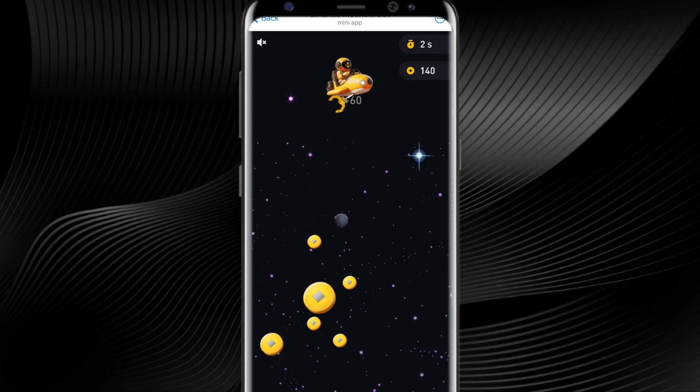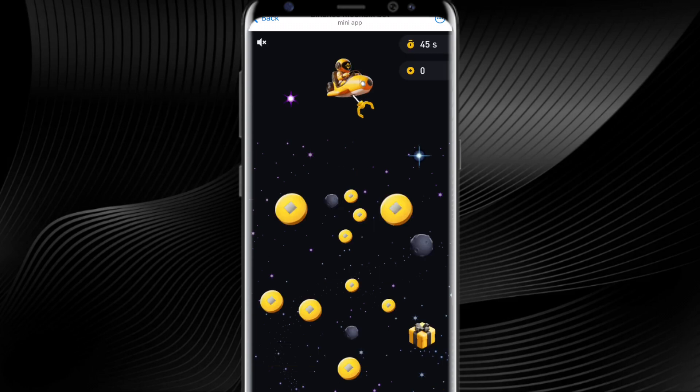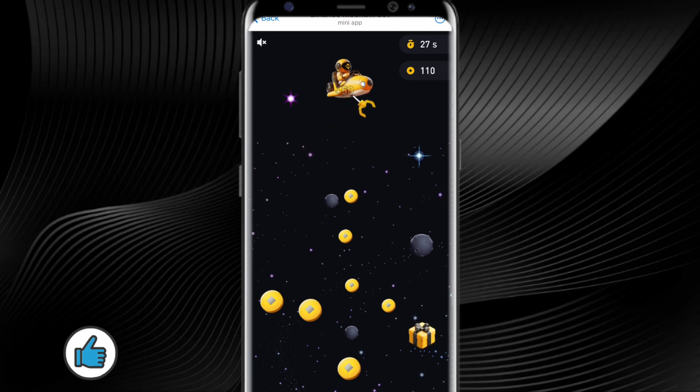Once the timer is up, you will be credited with the total tokens you have collected within that time. Every few minutes you will be given new life where you can go back and claim. I just finished this game which gave me 140 points. I can play again and keep collecting the balls. The bigger balls fetch bigger points, so you want to be picking those ones quickly as much as you can while you avoid the black balls.